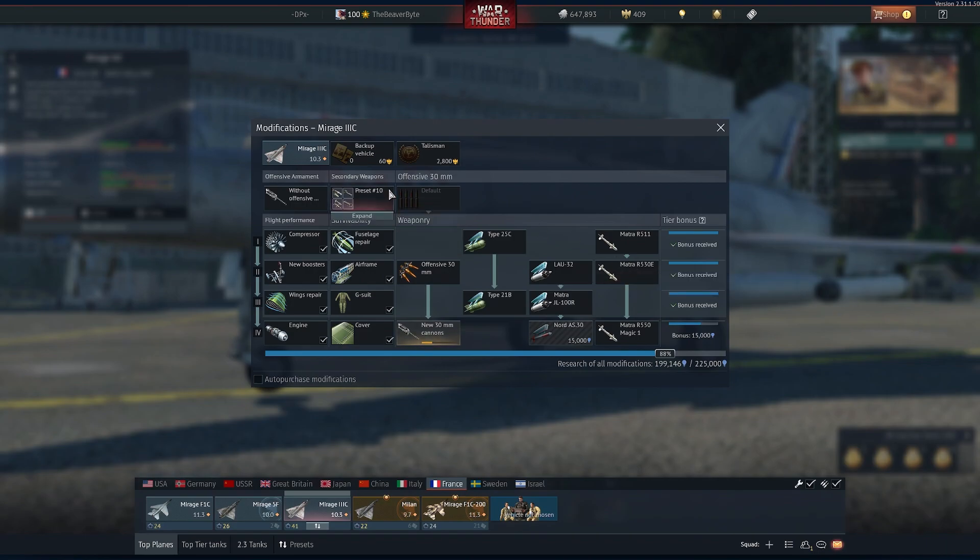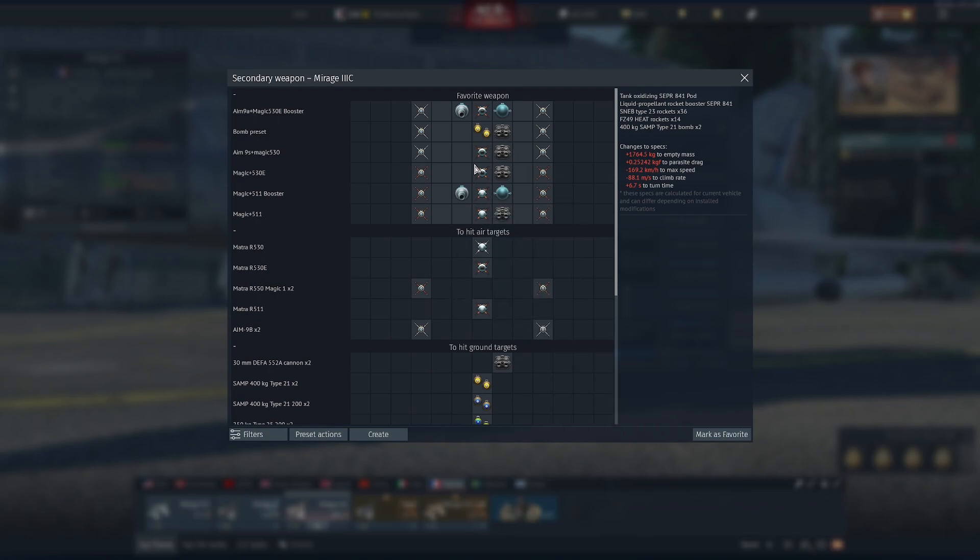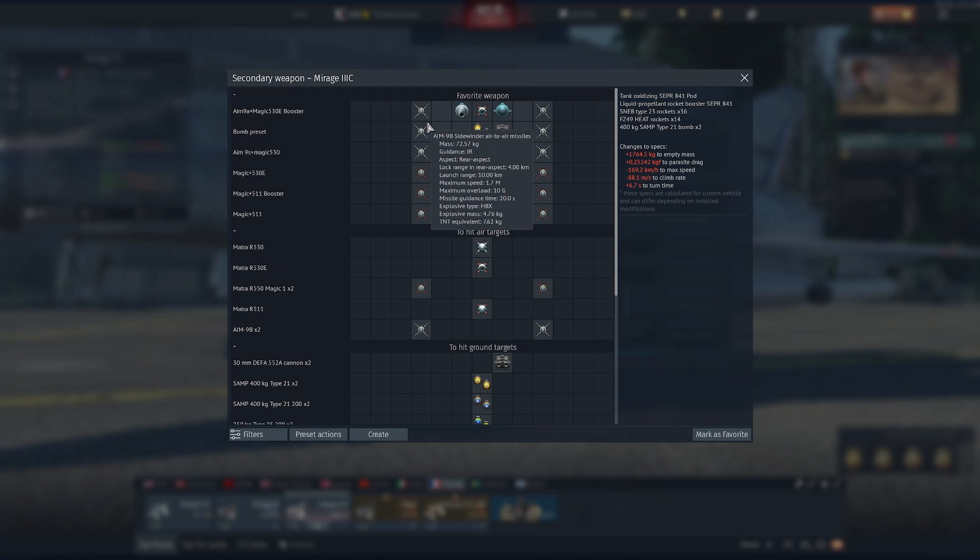This plane is very much in a compressed state, as you're doing 10.3 to 11.3 with M9Bs and the 511, 530E, and the 530 — they're really just not good. I've been using the 511. You can use the 530 as well. The 511 is only 12Gs, the 530 is 15Gs, and the 530E is only rear infrared aspect — it's just a long-range M9B. I've kind of hit and miss trying to figure out what to do. You basically just had to go M9Bs, hover around people, wait for them to have no velocity, fire a missile, they'll dodge it, burn speed, use your cannon, shoot them.